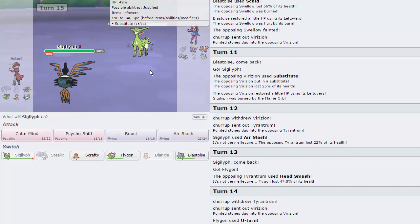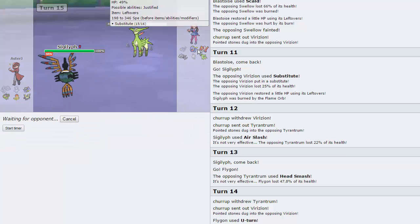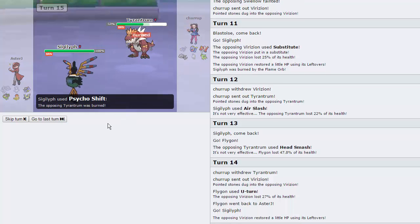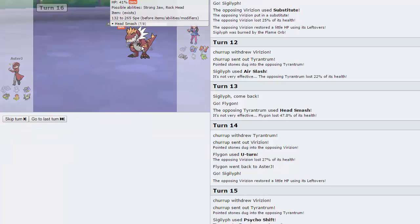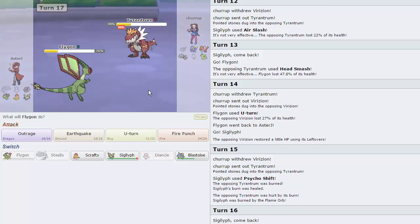Going right back out into Siglyph. I don't really want to Psycho Shift because I'm afraid he might set up a Sub again — then again I lose nothing by it. The only bad thing is if he goes into Exploud, at which point I'd sac Scrafty. He goes Tyrantrum — so we're going to get the Psycho Shift off and burn it. I need Blastoise to weaken the Steelix, so I can go right back out into Flygon. He goes for a Head Smash but it's doing even less this time.